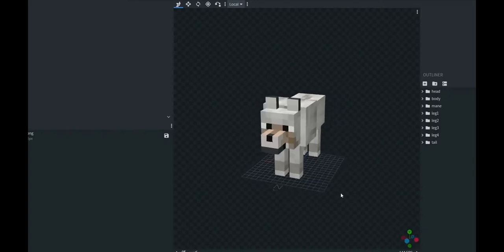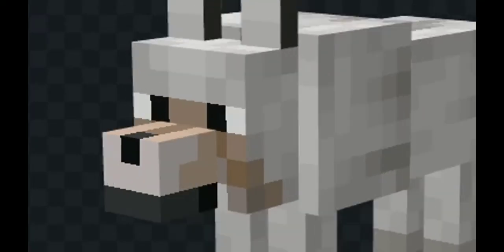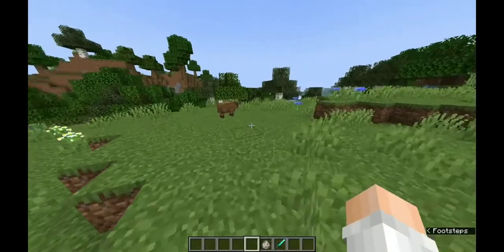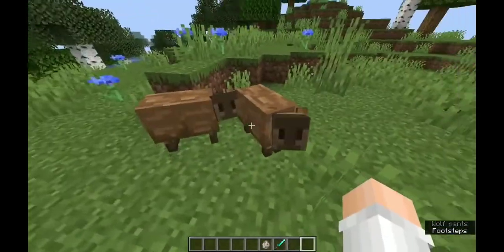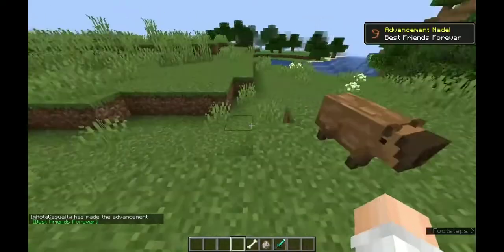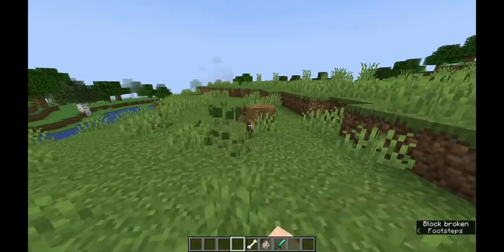I want to make this wolf into a capybara. I've been seeing them everywhere and I want to know what a capybara in Minecraft would look like. Look at him — it's turning out so much better than I thought it would. I'm genuinely surprised these aren't in the game yet. There he is and he's barking! Let's tame one — I tamed one! He's sitting. Now you can have a pet capybara wherever you go. Mojang, you need to step up your game.